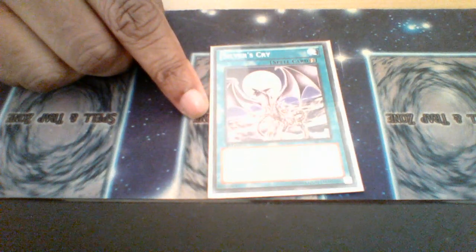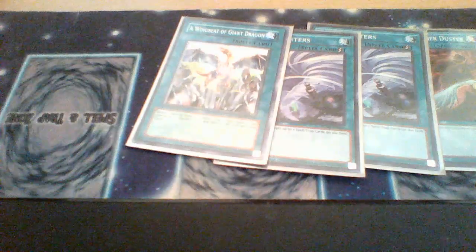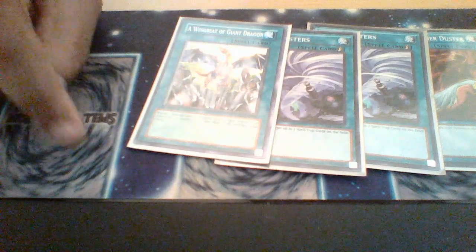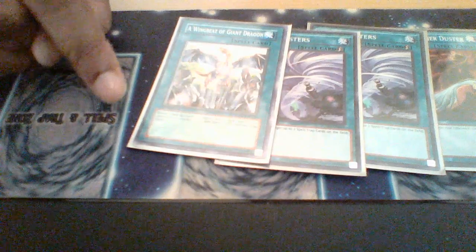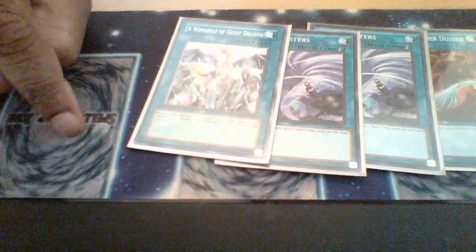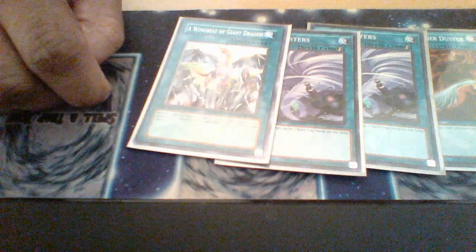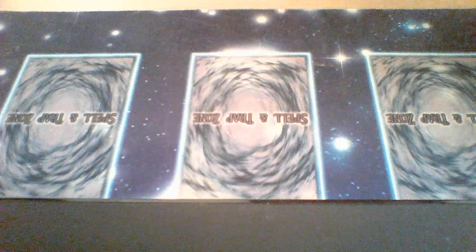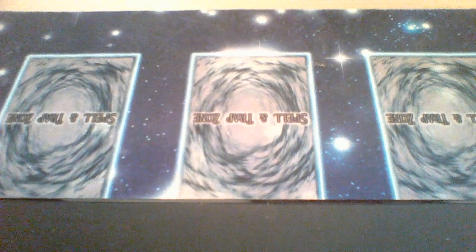Also, Mound of the Bound Creator to special summon your normal Blue-Eyes from the graveyard. For backrow, we have Feather Duster, Twin Twisters, and Guardragon — some interesting tech that combos with both Alternative and Blue-Eyes Jet Dragon. If you haven't summoned Alternative or Jet Dragon that turn, you can return them to the hand to heavy storm the field, then resummon Blue-Eyes Alternative by revealing a Blue-Eyes, or Jet Dragon since cards on the field were destroyed. Lastly, one staple — Clawback from the Grave. That is it for the spells.